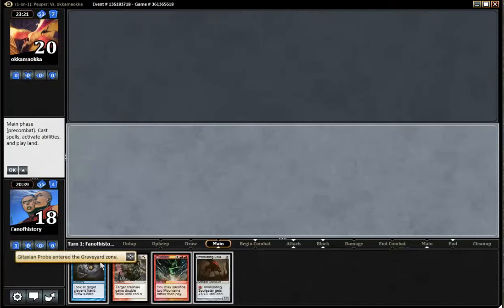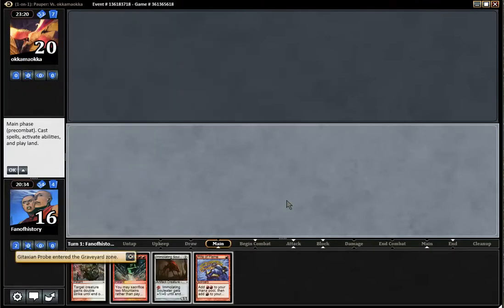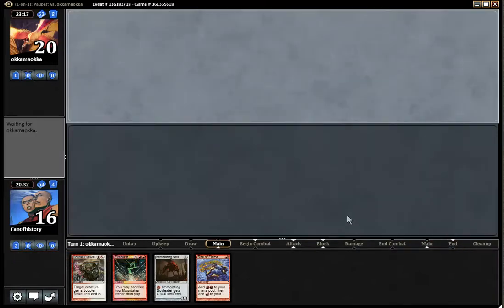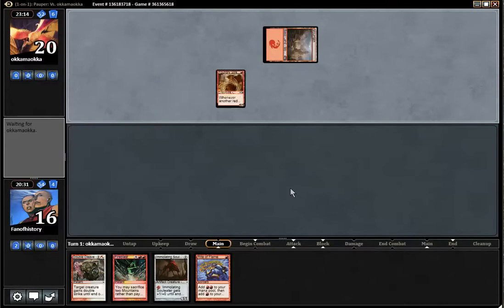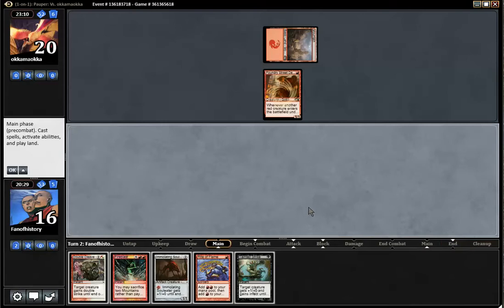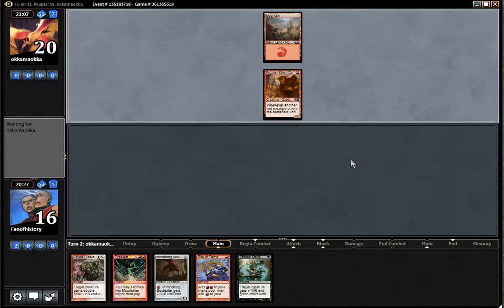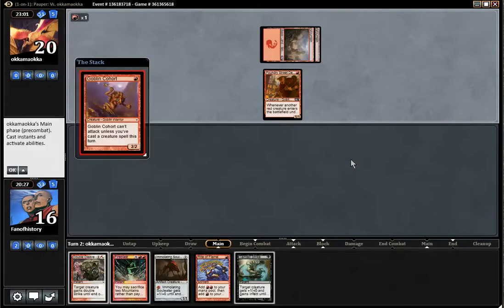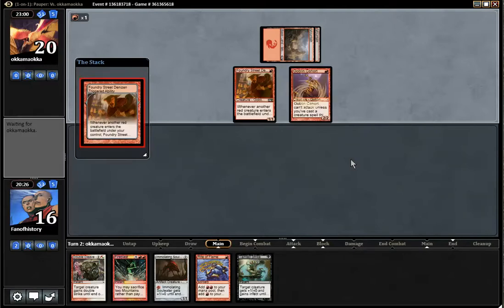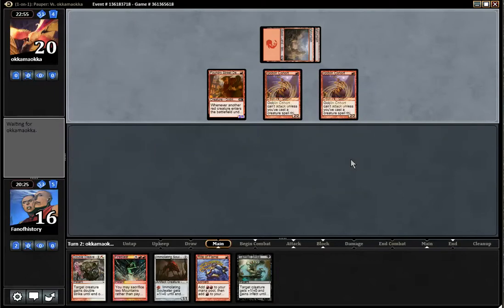And he has a Lightning Bolt. This is the way the cookie crumbles. Just one land here — we can cast the Soul Eater, but then what? Foundry Street Denizen will make it. The Gitaxian Probe makes it so that we can't kill him. But we don't find anything and we are doomed. We have no time to doodle around against goblins.